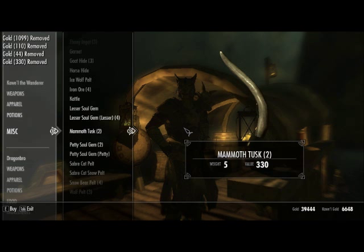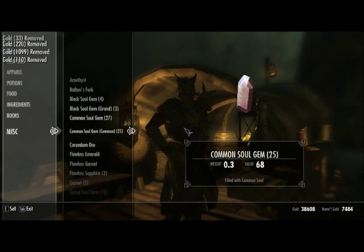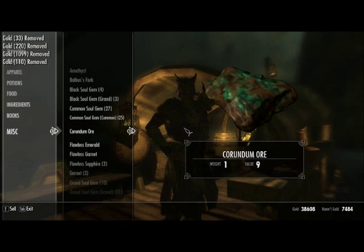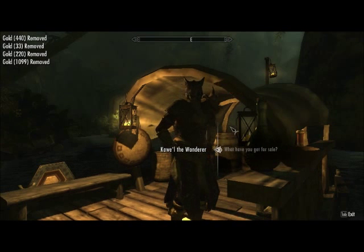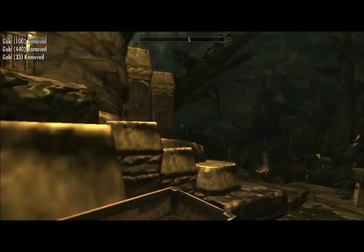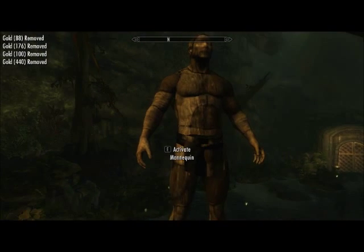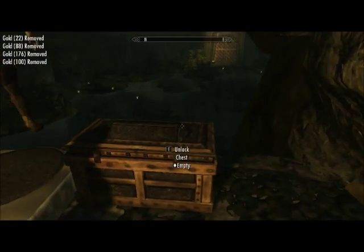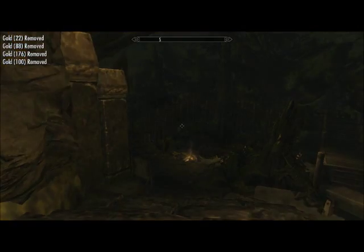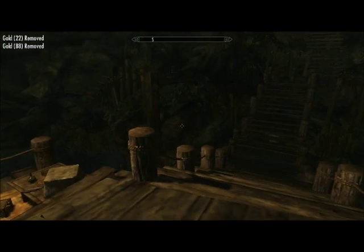Lockpicks — funny how Khajiits are gonna have lockpicks, but that's cool I guess. It fits into the lore pretty well because Khajiits are known thieves and stuff, even though it's kind of a stereotype. 'May you walk on warm sands.' This is Elsweyr — I might do some questlines if I can find how to do it, but I'm just showing you the mod right now. Look at the description box before you leave. Oh, mannequins — that's nice, it's like your home right here. Alright, I hope you enjoyed! Watch my other videos for more mods and fun Skyrim stuff. See you soon!